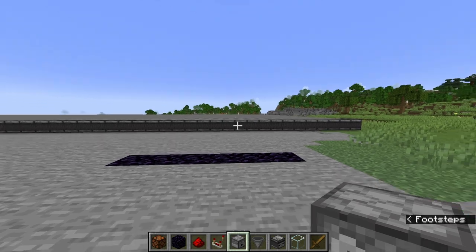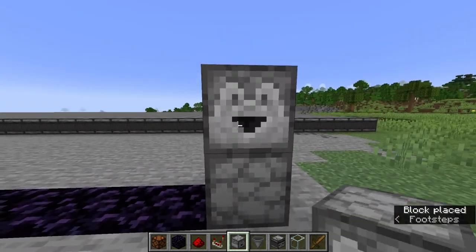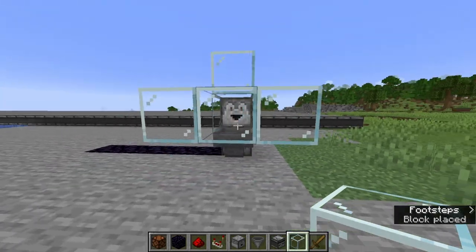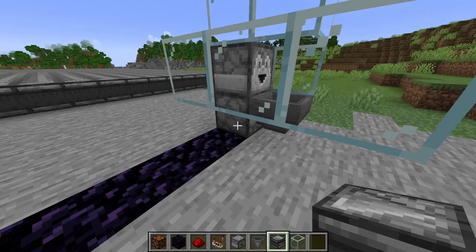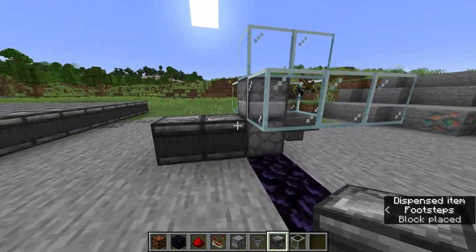Now it's time for me to show you how to build it. Firstly, place one dropper on the ground, and one on top of it just like so. Afterwards, place one hopper, and then start surrounding it with glass. That way, items won't fall out of the machine. Once you're done with that, you can go up to the bottom dropper and fill it with exactly nine wooden swords. Afterwards, place the observers next to the bottom dropper, and then the machine should start.